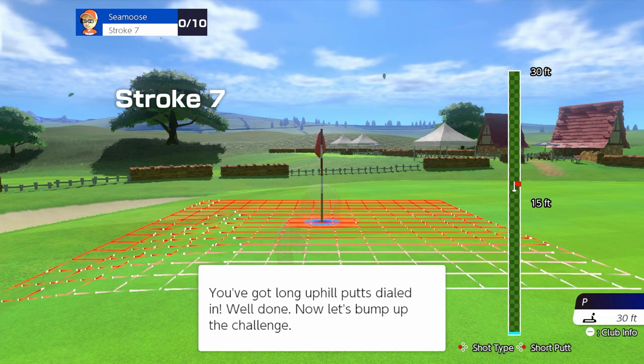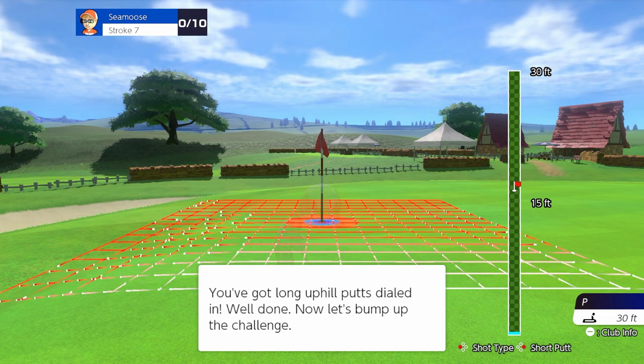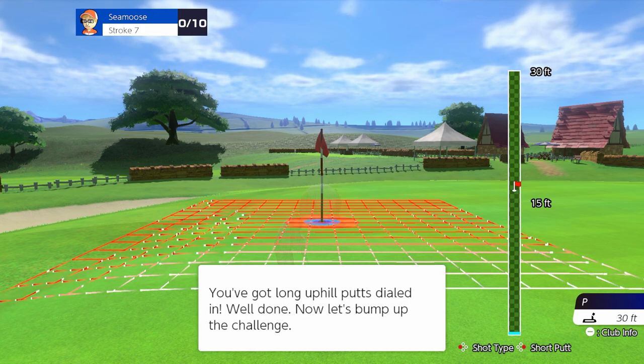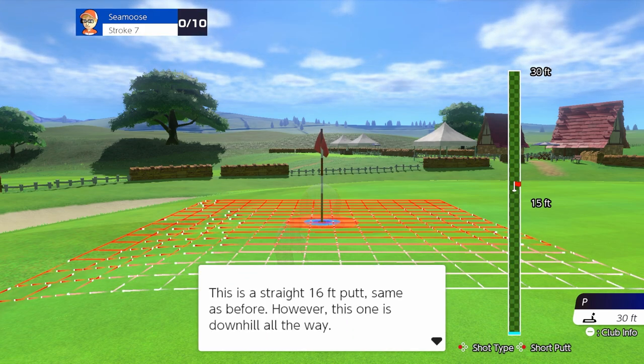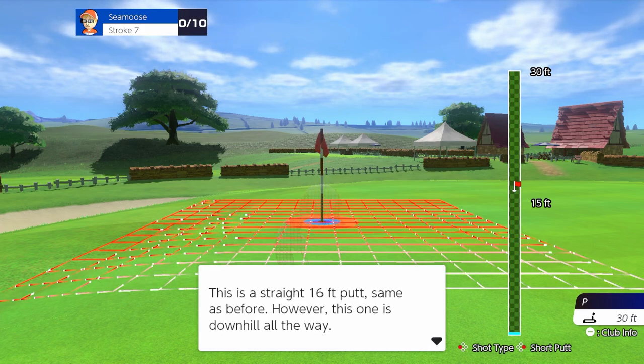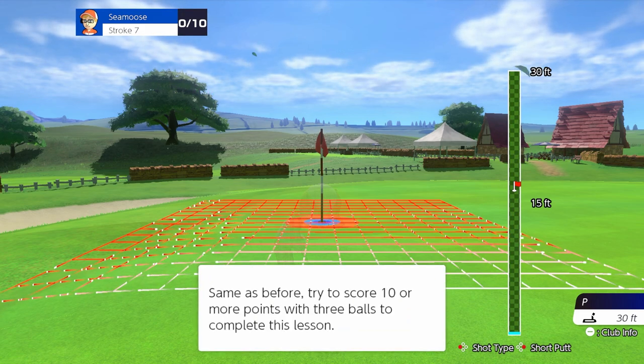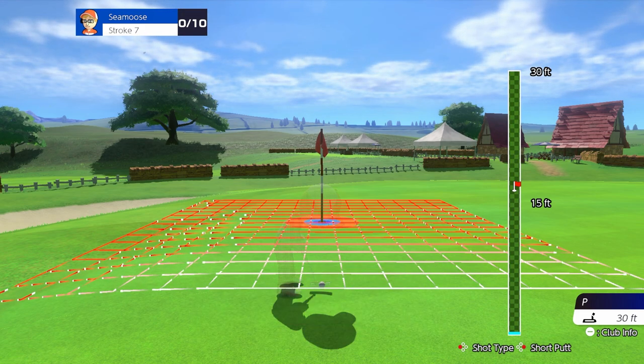I usually don't say 'they never taught me' — I just forget about stuff. You've got long uphill putts dialed, well done! Let's bump up the challenge — this is a straight 16-foot putt, same as before, but downhill all the way. It's a one-foot slope from ball to hole. See if you can get within three feet — try to score 10 points.